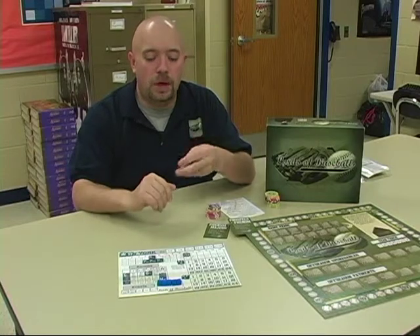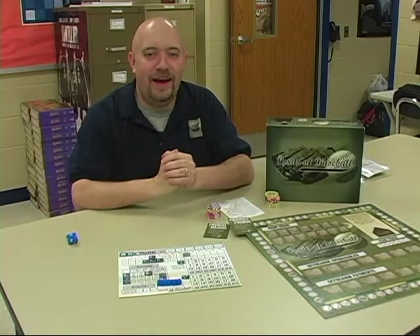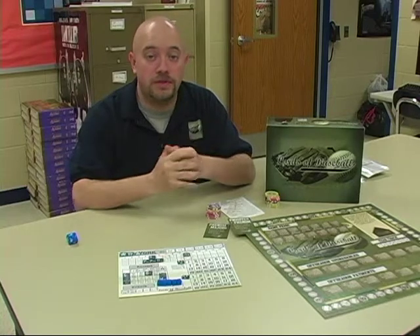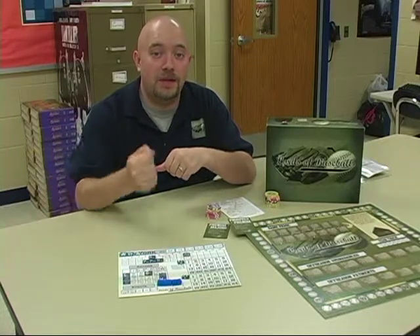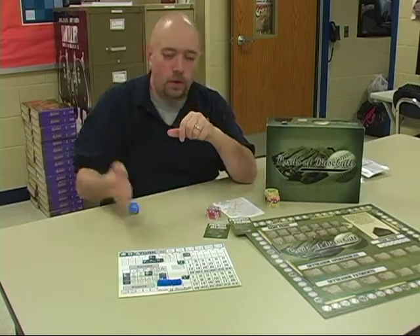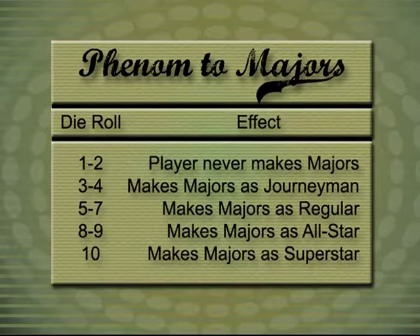Let's say I roll really poorly — I rolled a one and I'm not happy with that. It's good for me that my farm system has a lot of stars. If I have a five-star farm system I can roll up to five times, but if I pick up the die to roll again I have to pay again. So this time I roll with a plus three and I roll an eight — excellent. Eight plus three is eleven. If you look at that chart it only goes up to ten.